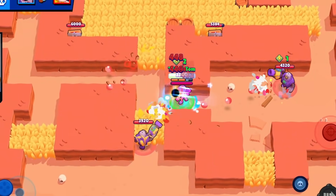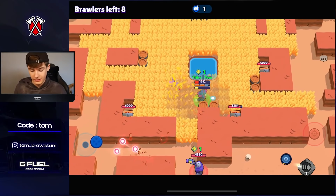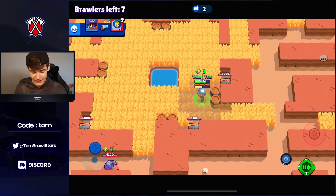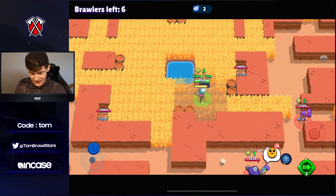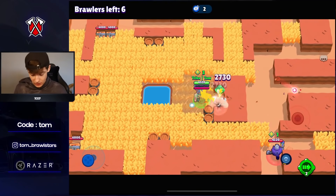Rico! We're getting pinched by Rico. This isn't good — we are probably dead. We're not dead! How are we not dead? Looks like we made it into the middle. Now we can collect all of these boxes. I hope there's not another Shelly in here.